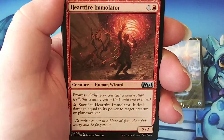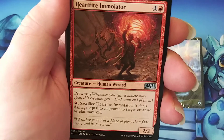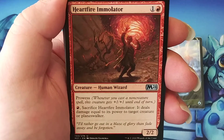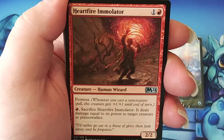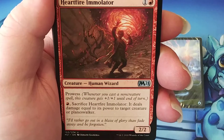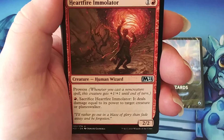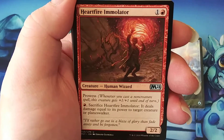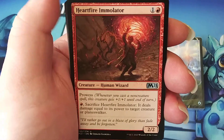So Prowess — for a 2/2, whenever you cast a non-creature spell, this creature gets a bonus. Then pay one red and sacrifice this creature — it deals damage equal to its power to a creature or planeswalker. So what you'd want to do is hold off one red, pump this up a few times by playing some spells, and then sacrifice it with the prowess bonus added on.